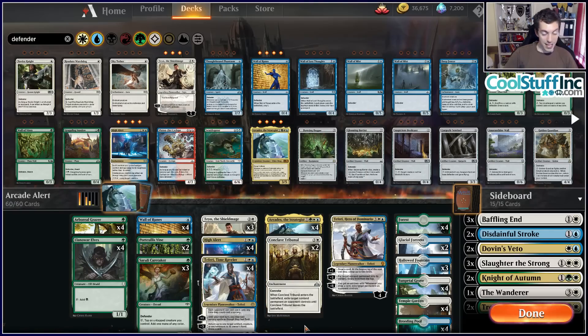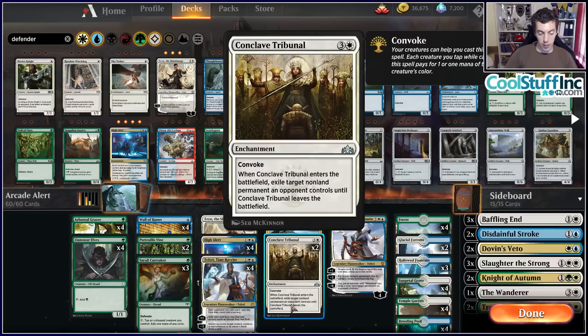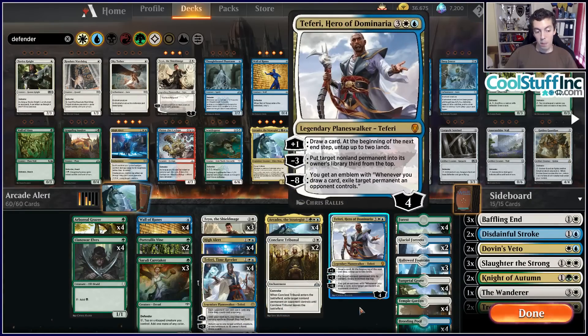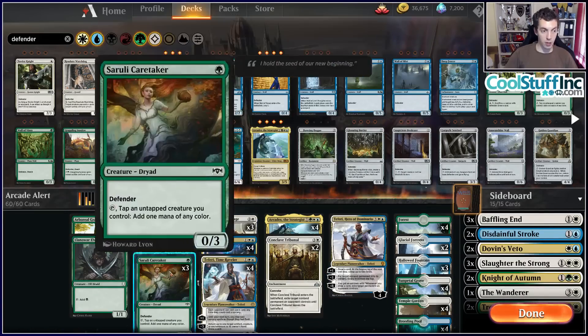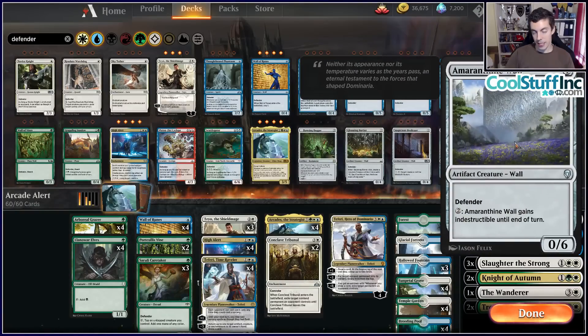We have seven effective removal spells, five of which are just good cards — great. We have our engine, super efficient ways to utilize our engine, and some mana acceleration. That's your recipe for how to build a fun deck built around a theme, but still powerful and playable — where you're not just playing a Suspicious Bookcase in your standard deck hoping to win.